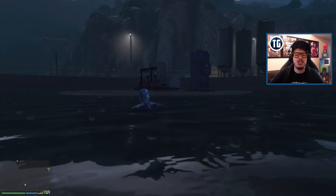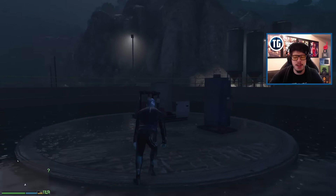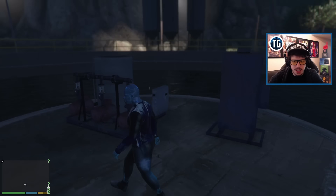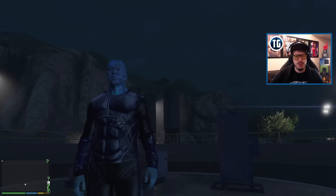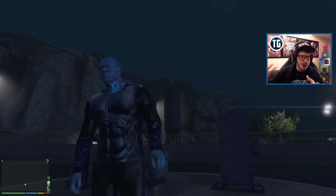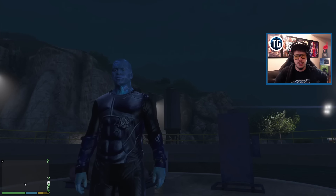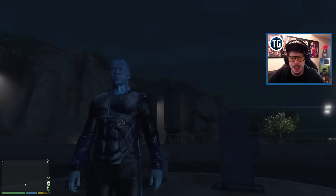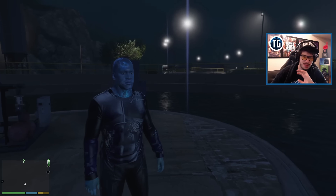Hey everybody, typical gamer here with your daily GTA 5 mod live streams and more. Today I have the Electric Man mod for you guys. This scientist fell into the water at the military base and came out as Electro. This is actually an Electro skin from Spider-Man - it's not like a fully modeled one, they kind of just textured over things currently in GTA 5.